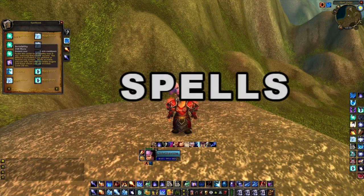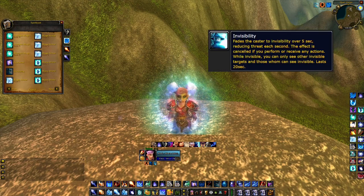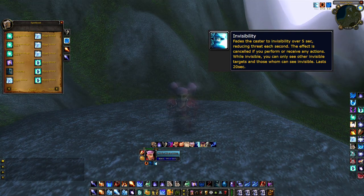The next topic is the mage spells. The first spell I'm going to cover is Invisibility. Using this ability gives you a 5-second window where you are not supposed to be attacked, and you will turn invisible after those 5 seconds. Invisibility will break if you run into any kind of AoE, Flare, Demoralizing Shout, if you start casting, or eating.